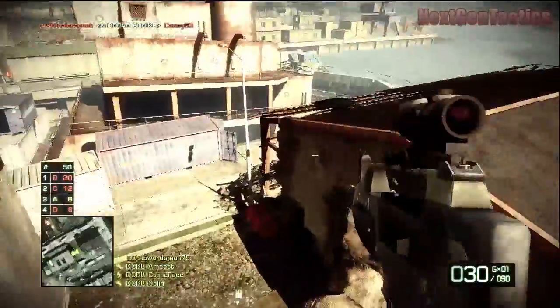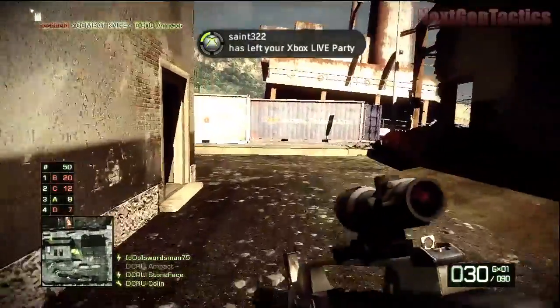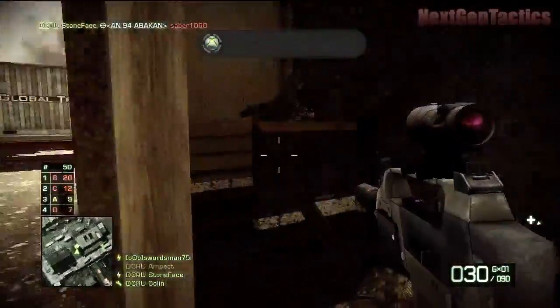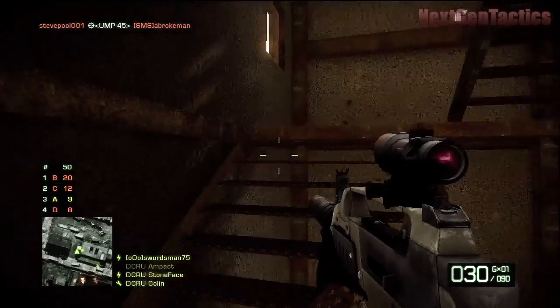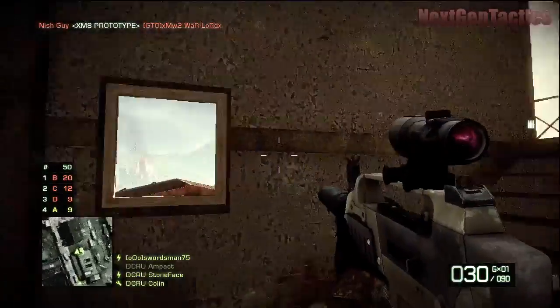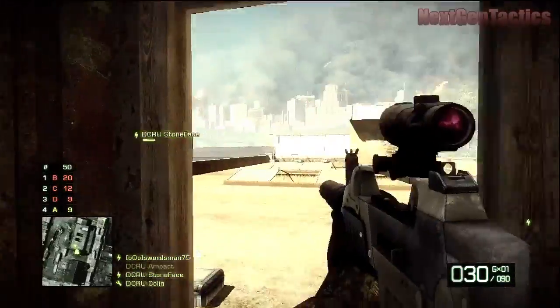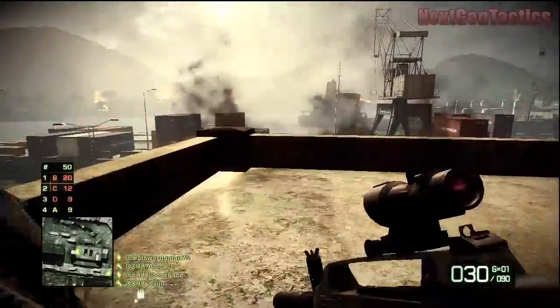What we like to do is essentially control this building, which in Conquest I believe is the Charlie Building, and you'll see here in a minute why we like to do that. This building provides an excellent vantage point pretty much of the entire map, and I just head up on the roof here for a second and don't really do much, because I'm actually running a bit of a bizarre kit setup, and I'll discuss that in a minute.